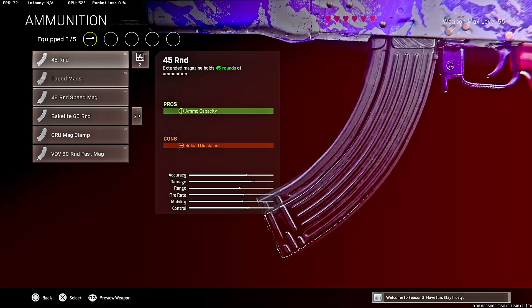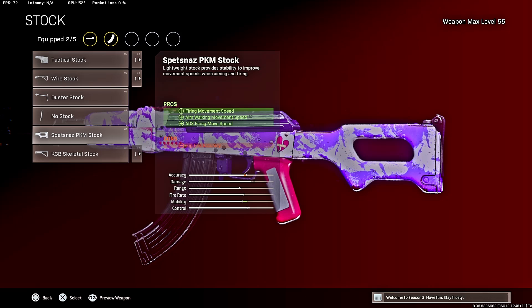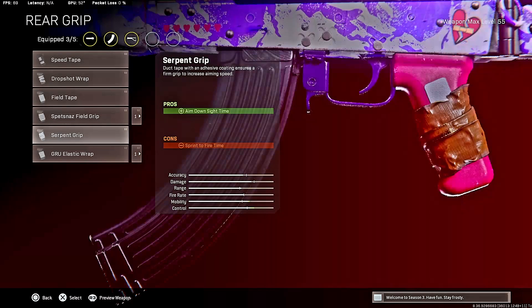The 45-round mag - I haven't really found myself needing more than 45 bullets even in squad gameplays. 45-round mag is just plenty enough. Try out the different mags, see which ones you like, but you shouldn't need more than 45. For the stock, I see some people running the PKM stock - I tried it and didn't like it because you don't get sprint-to-fire time. So I just go with the skeletal stock.